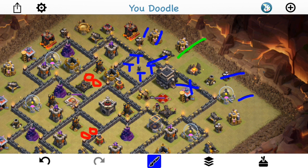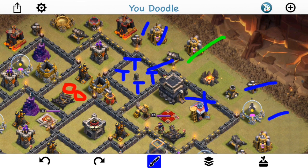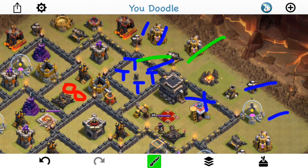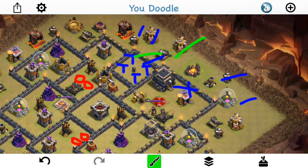But look at what goes wrong: the golem goes up and starts beating on a wall to get to the teslas. The main problem is there's nothing to really draw the golem into the correct compartment — the x-bow is set pretty far back. Even if the teslas weren't there, which is suspicious because it's an empty compartment, the golem is still going to go that way because the x-bow is so deep into that compartment. So the golem was kind of wasted — it ends up going off in the wrong direction and gets destroyed by the teslas.